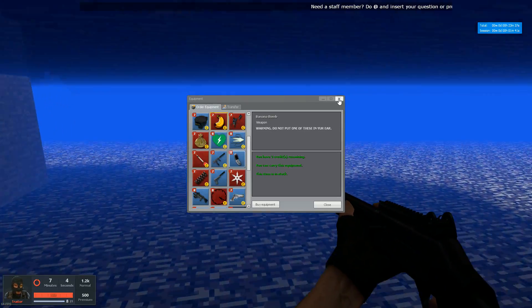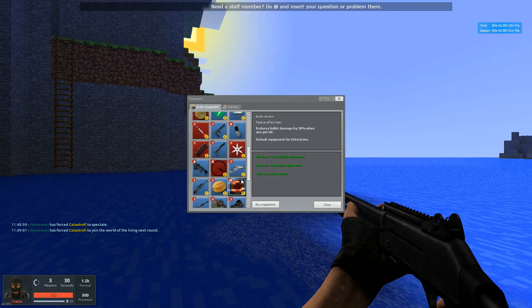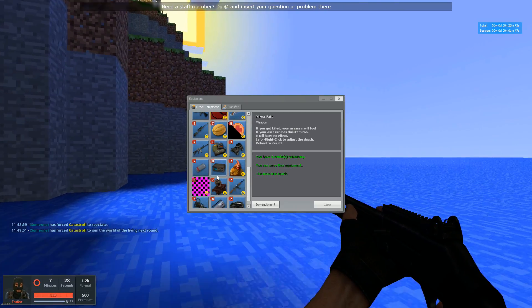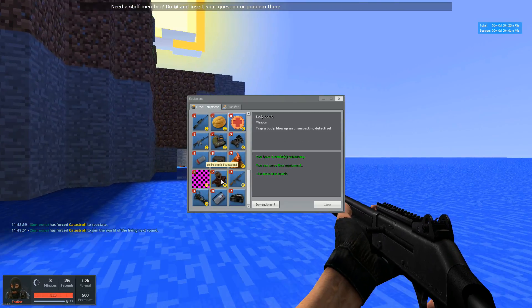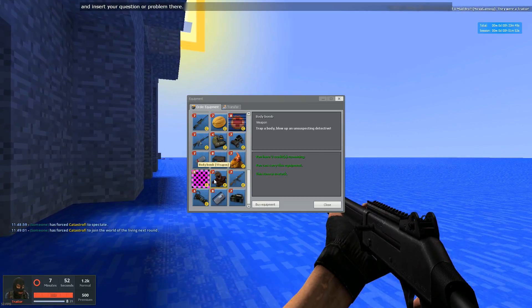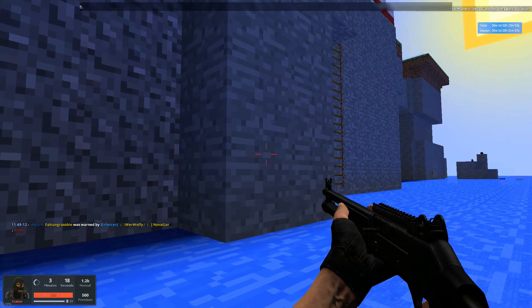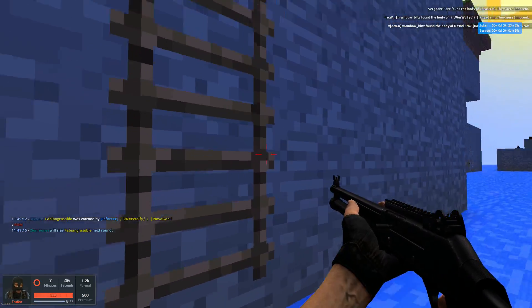There's a banana bomb here — I know they're quite powerful. Mirror fades. Trap a body and an unsuspecting detective. I want to get that cannibalism. Because cannibalism means you eat the body, so there's no evidence, and also you gain health.